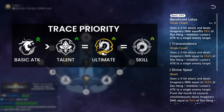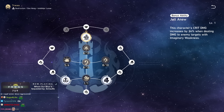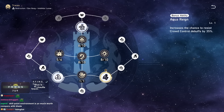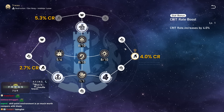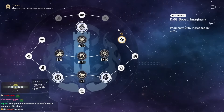Skill point order: basic attack is number one to level first because the multiplier scales the best. All his other abilities should be leveled, but after basic attack. For traces, you're going to activate all of them because each one has crit rate on them. You get free 12% crit rate — nodes of 5.3%, 2.7%, and 4% — plus all the imaginary damage nodes. He's just a DPS character, so that's all free stats.